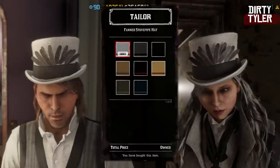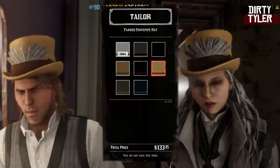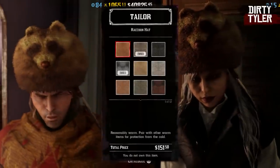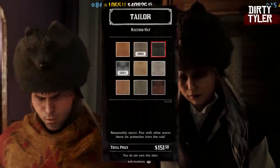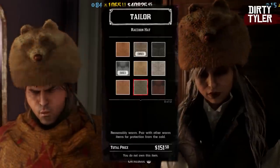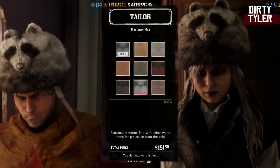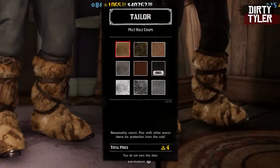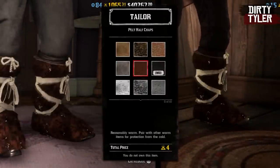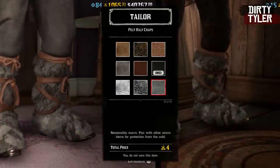The fan stovepipe hat has also now returned. I'll just give you a look at all the different colorways that you can now select from — there are eight in total. The raccoon hat is also limited time clothing, and you can pick that up in 12 different colorways for both male and female characters. I believe all variants will cost you $151 to purchase. The pelt halfchaps are also returning, and you can pick them up for both male and female characters in a selection of 10 different colorways.